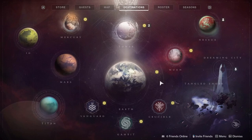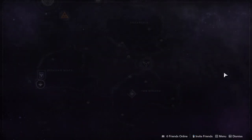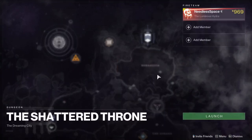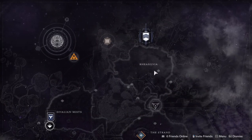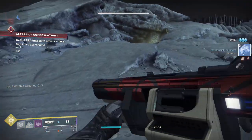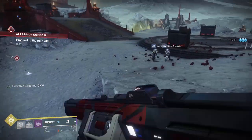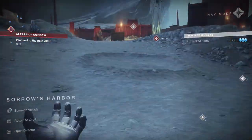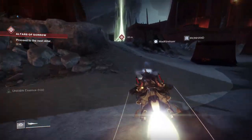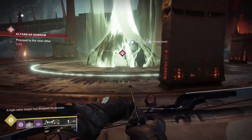The next step is to head to the Dreaming City and complete the Shattered Throne Dungeon. I highly recommend looking up a guide beforehand as there are some tricky mechanics, and I highly recommend getting a fireteam together as well. For the next section, you're going to have to complete a special version of the Pier Meridian Strike. It'll have a couple of modifiers active — one increases the damage from solar weapons, and the second one increases the drop rate of heavy ammo. Don't try to go through the strike cycle to find the Pier Meridian; you're going to have to go to IO and start the special quest through there.